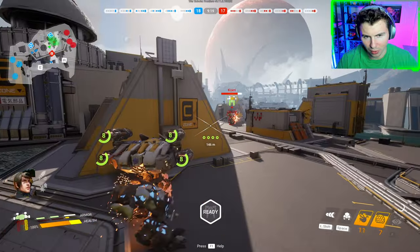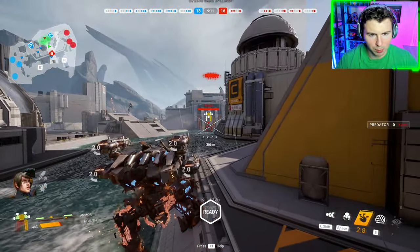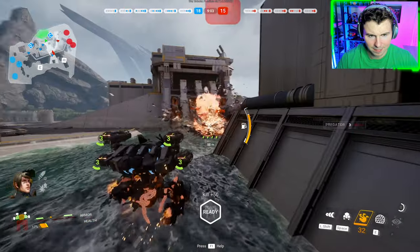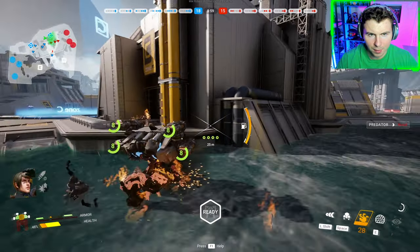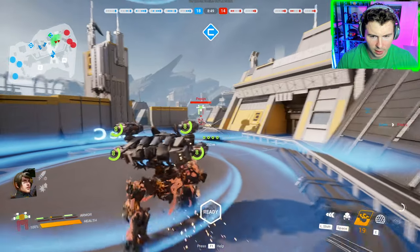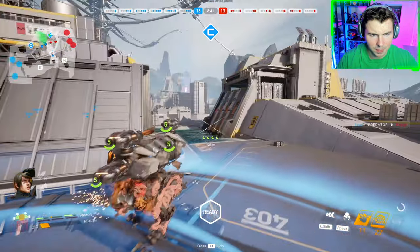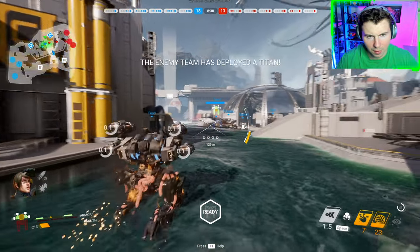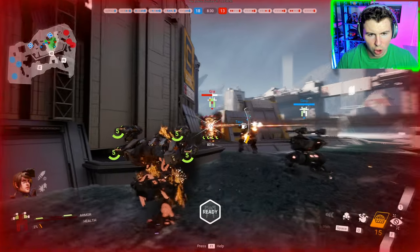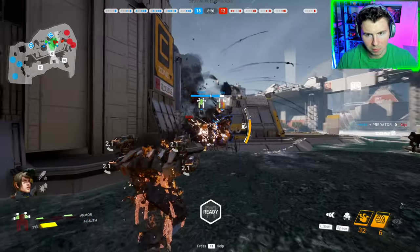Our armor is almost completely shredded. I hit him with a blinder and moved in — we're good. 18-15, we've got a three-kill lead. On the minimap they're all stacked around the center building. About 50 shots — he's dead. Wait, it was just 18-13 — oh no, I'm at 2% health! I missed him with the blinder.